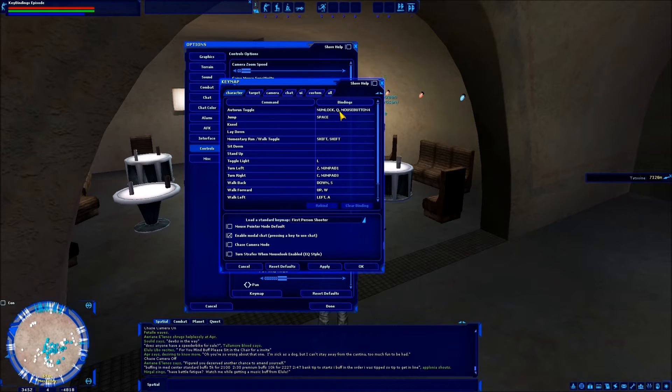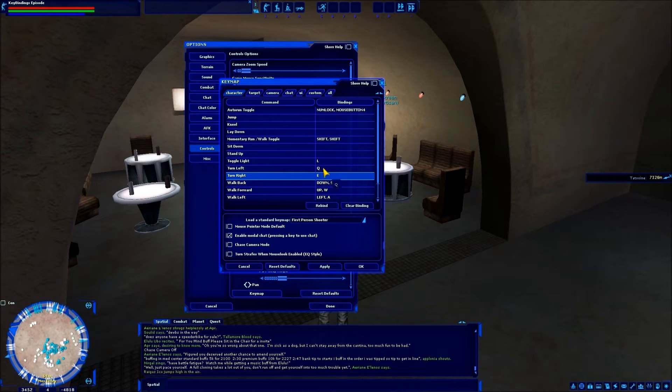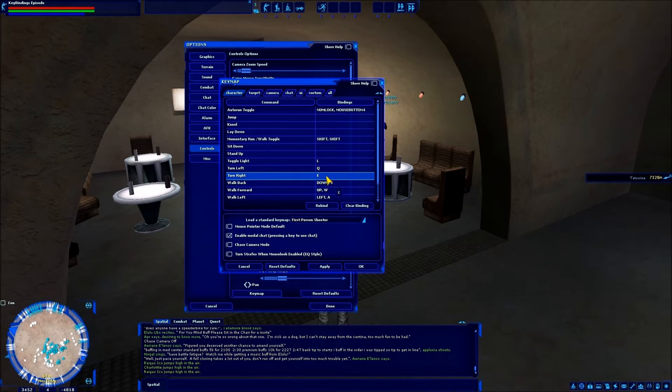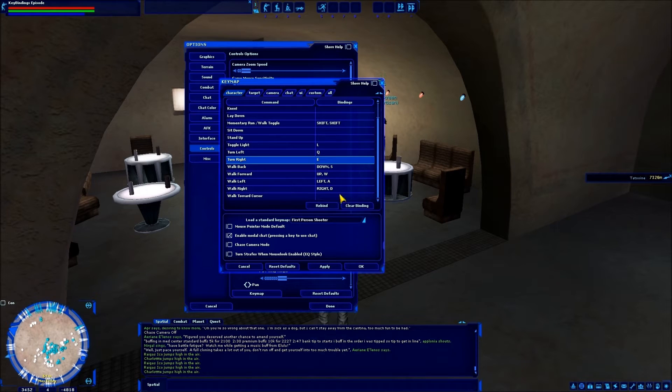Looking at this: auto run toggle is NumLock, queue mouse button forward, jump is Space — I don't even use jump, so I just unbind that. You can quick-bind things like kneel and lay down. All I'm going to do is run through what I do for my characters — this is not the way I'm suggesting you play it, it's just since people ask me how I play it. I leave most of the movement the same, but I rebind Turn Left to Q and Turn Right to E, because sometimes navigating menus or riding a swoop, I'll need Q and E to turn left or right.